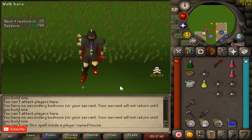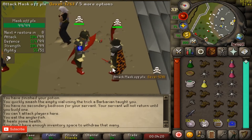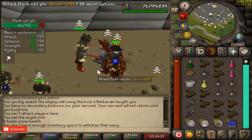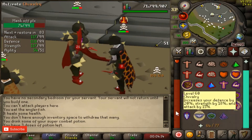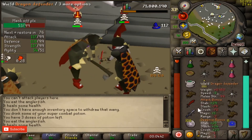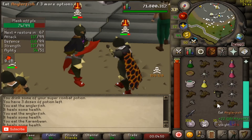Now I'm gonna show you some clips — I'll talk over it while I PK and give you some tips. This is the first fight using the AGS and scimitar setup. Good luck to this guy. First thing you'll notice is that most DHers use the Retribution prayer, because if you die you take your enemy along with you, which is always nice.